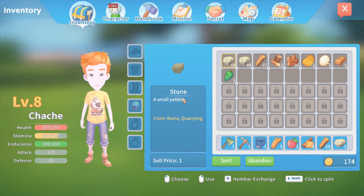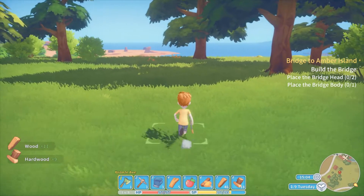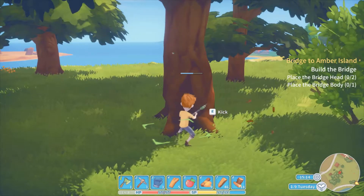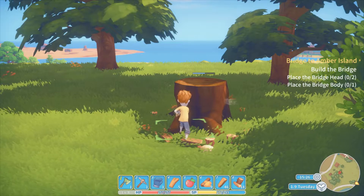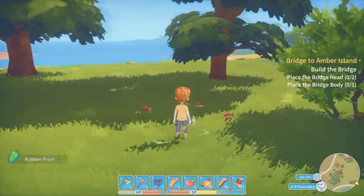What do we got? This is all for the bridge. Once we have the bridge, we'll be able to go to that small island — not too far off from the mainland. It's only a small island too, but hey. There we go.